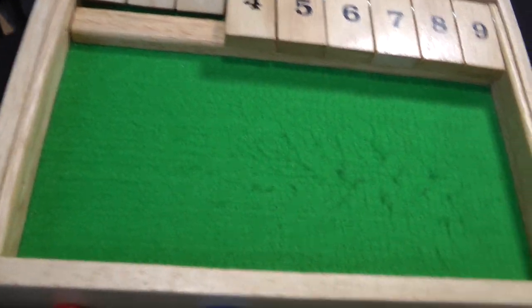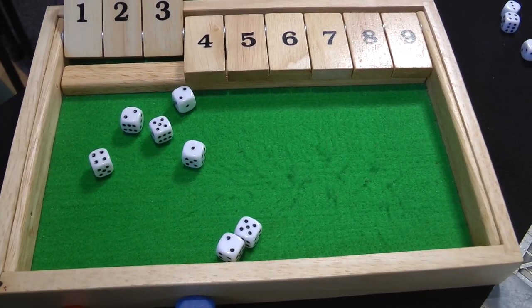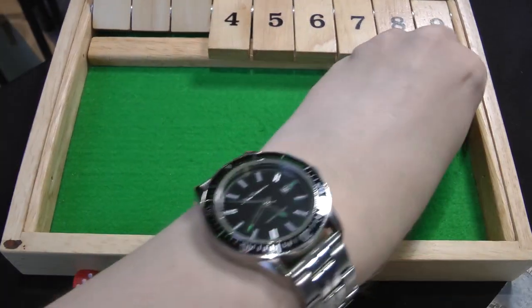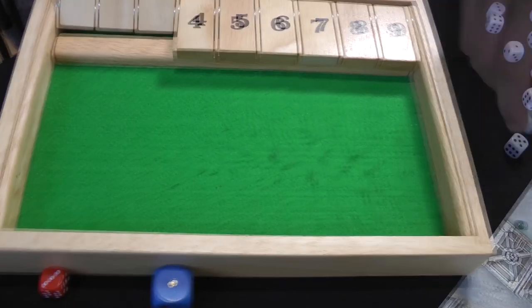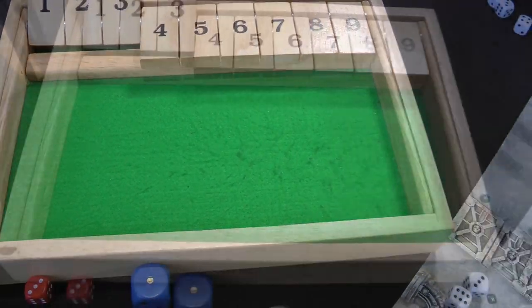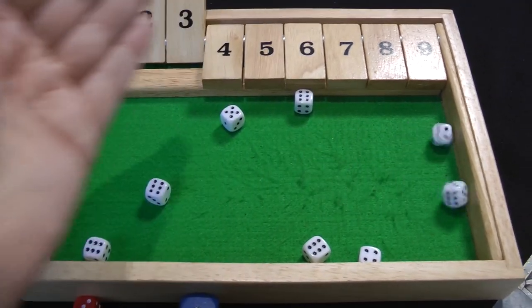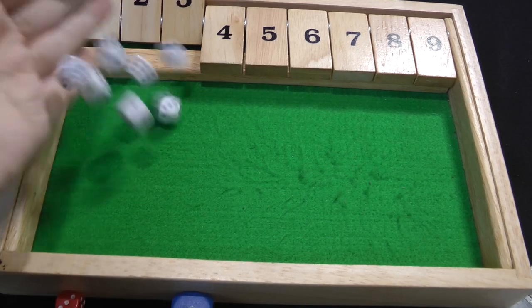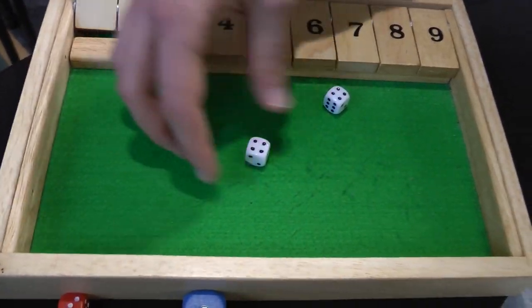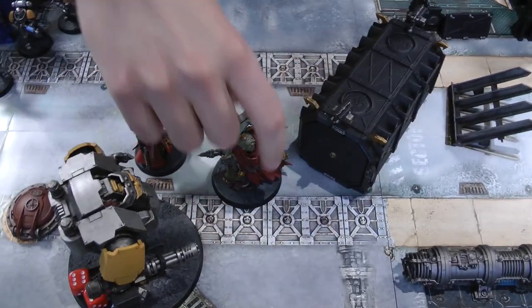The Dreadnought's Frag Storm Grenade Launchers get seven shots, four hits wounding on fives — one wound at AP-1, Gangress makes the 3+ save. The Heavy Onslaught Gatling Cannon fires twelve shots hitting on fours re-rolling ones — seven hits, four wounds at AP-1 — one fails the 3+ save, Disgustingly Resilient on a 4+ also fails. Gangress dies after a hail of fire — that's Slay the Warlord, one victory point to the Space Marines.